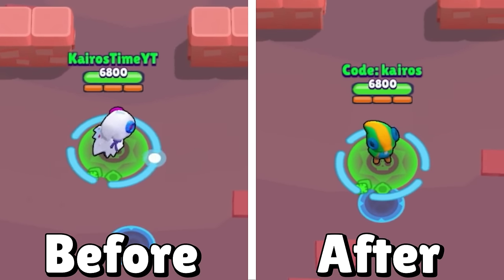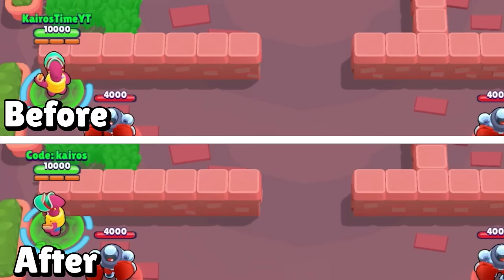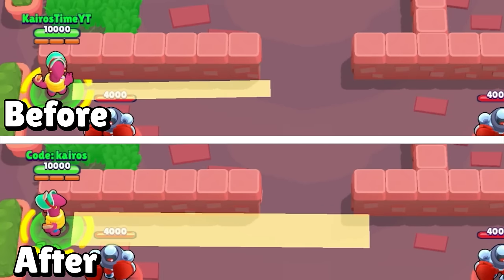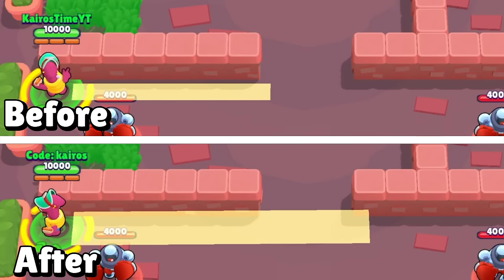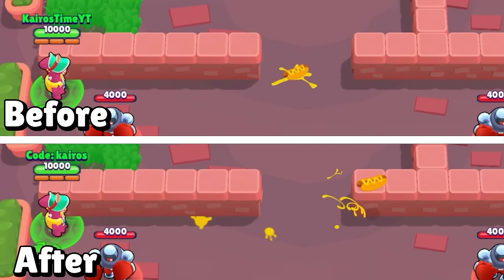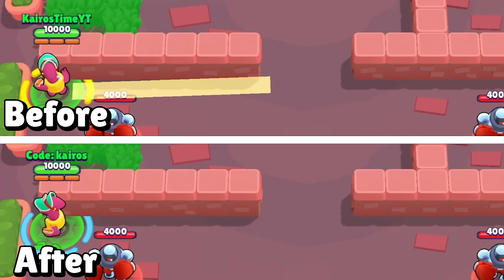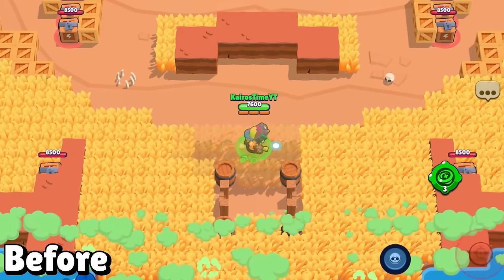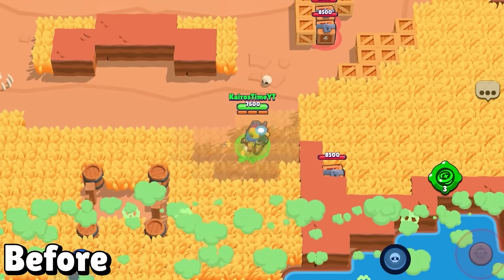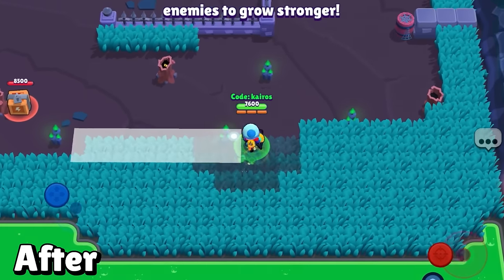Leon's Lingering Smoke gear is getting a buff — instead of increasing his super duration by one second, it will now increase it by two seconds. Doug is getting two buffs to his super: the range is getting a 40% buff and the width is getting a 300% buff, making it way wider and able to be shot way further, making it actually a reasonable super to use on teammates. The Speed gear is getting a nerf — buffed movement speed in bushes is being decreased from 20% down to 15% faster.